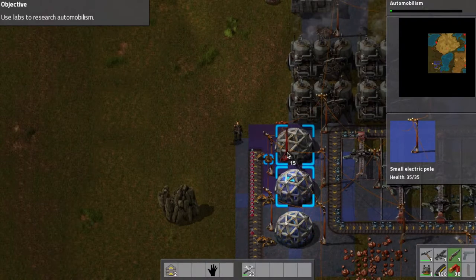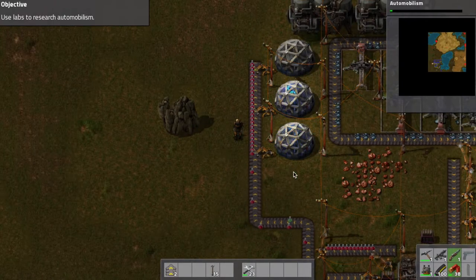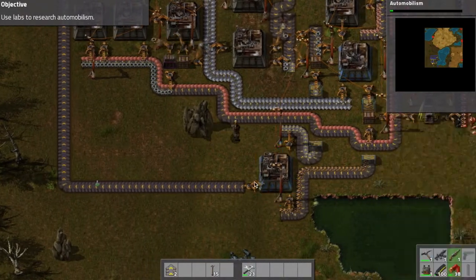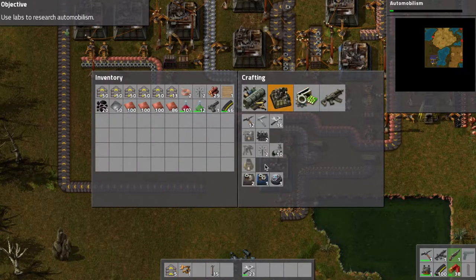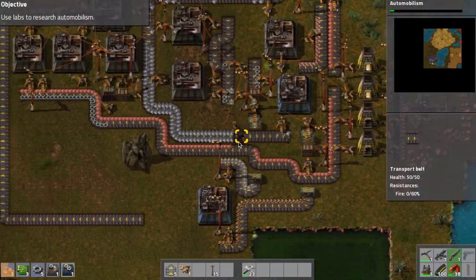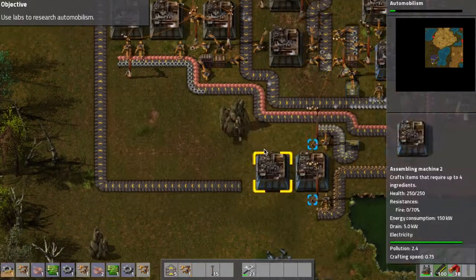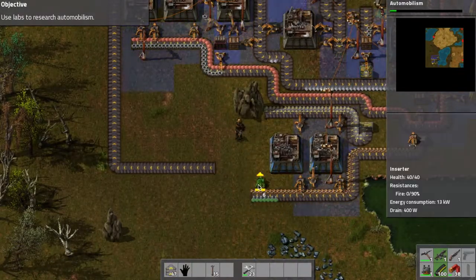Now we have red and green science packs coming to the labs, and I have little inserters that will move them in as needed. We're not producing green science packs quickly enough though, so I'm gonna run down and create a second assembling machine to put together green science packs. Definitely let me know if you guys are liking this game - it is available on Steam for both operating systems, including Mac.